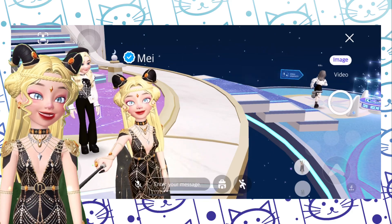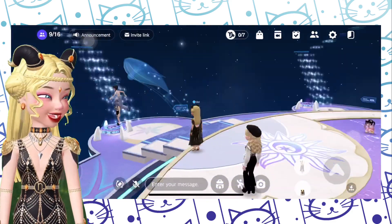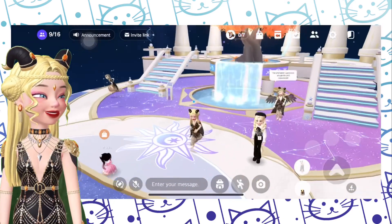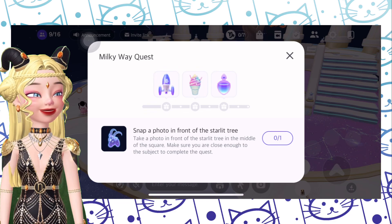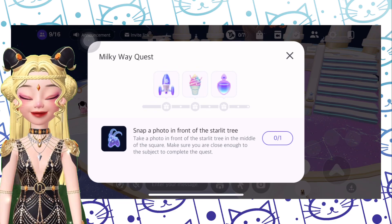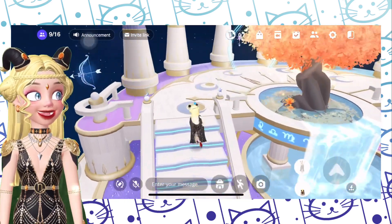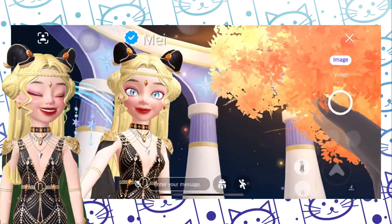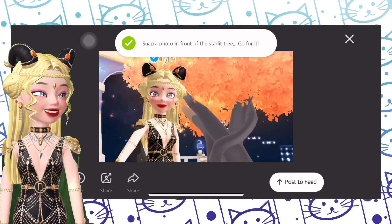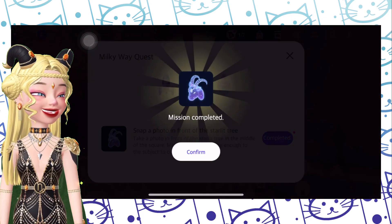We are currently in the Milky Way map — it's already updated and Meow Meow is just late. Our very first quest is to snap a photo in front of the Starlit Tree. All you need to do is take a selfie or a Celca in front of this tree. Last time it was indigo, right now it's kind of peachy orangey. Let's click complete.